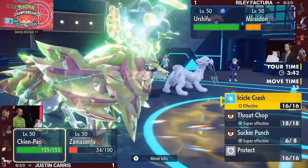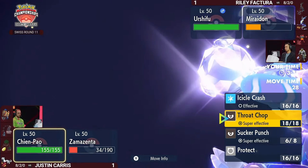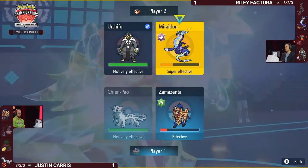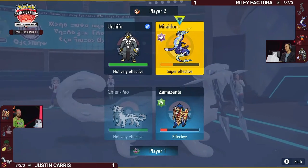I don't know if a combination of Sacred Sword and Body Press — wait, this Urshifu really can't touch Chien-Pao at all with Wicked Blow or Surging Strikes. The only option might be Close Combat, but I don't know that Justin has a way to damage this Urshifu anymore. Surging Strikes is enough to KO through the Focus Sash often.